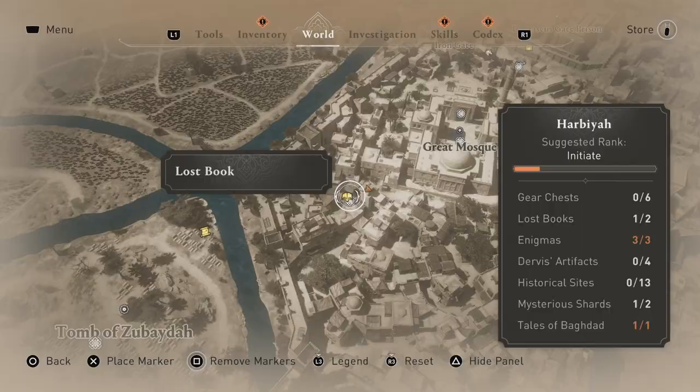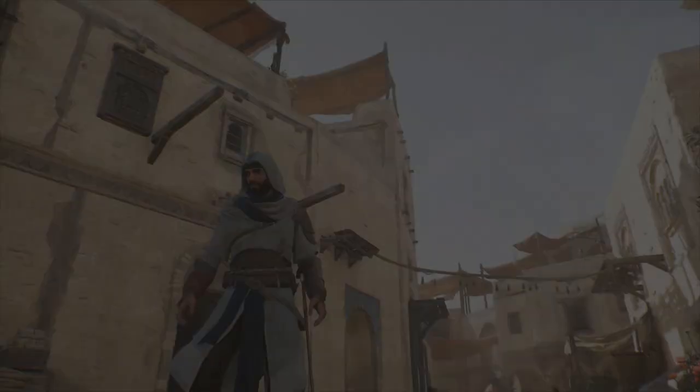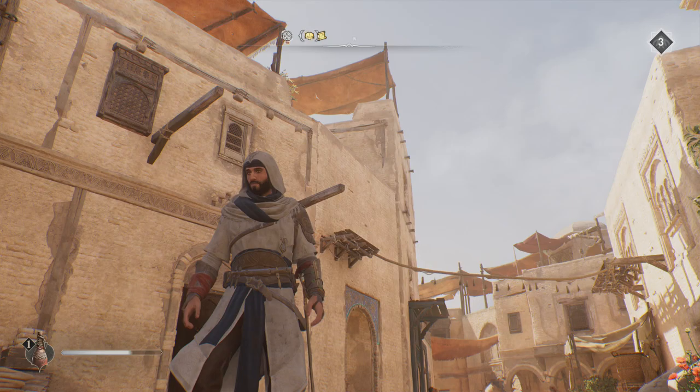Head towards the Great Mosque. Just south of here is one of the lost books, the Kilila Wa Dimna. Now, in order to collect this one, you will need to, first, make sure you have plenty of knives that we can throw around. We are going to need them.